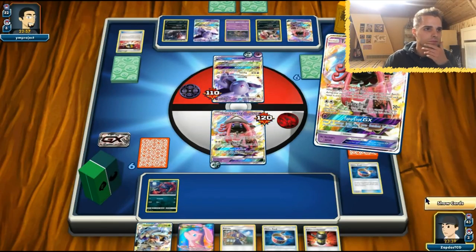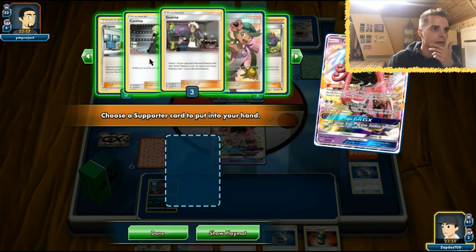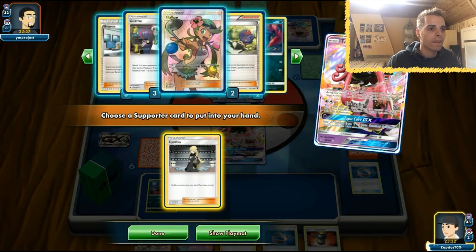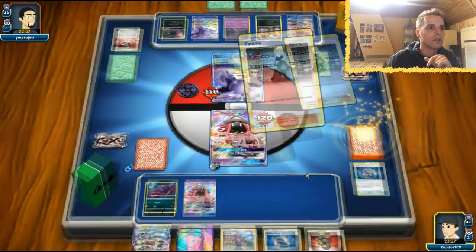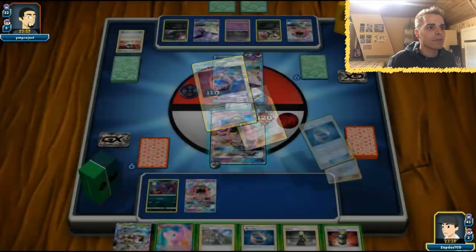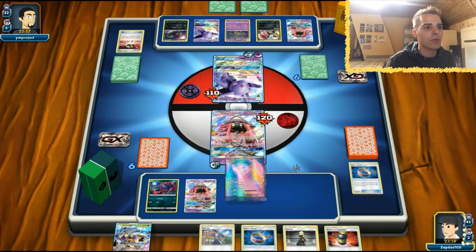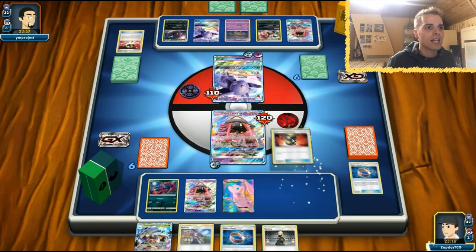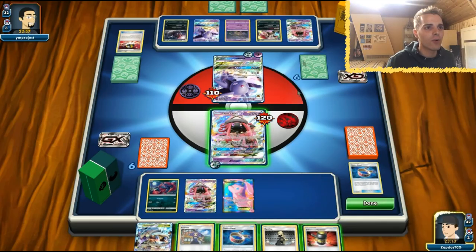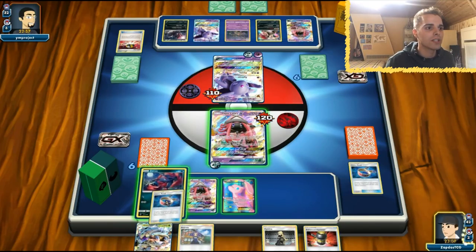Let's get that Cynthia going. He's definitely going to get a one-shot here — we have one item in the discard. Let's put the Mew down; maybe he's going after the Mew. We could Acerola and heal up completely and start attacking with Mew. Let's get the Choice Band equipped to this guy, and come on Cynthia — basic Pokémon, where are you?